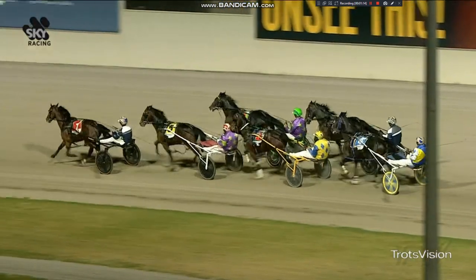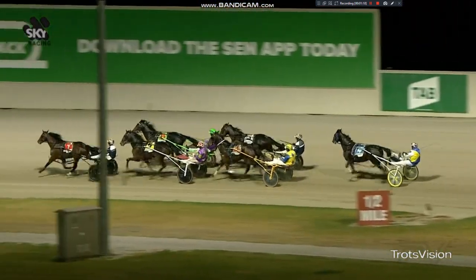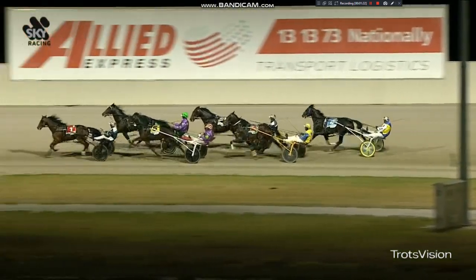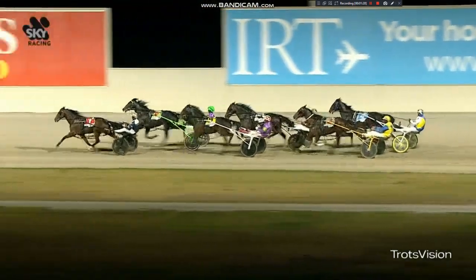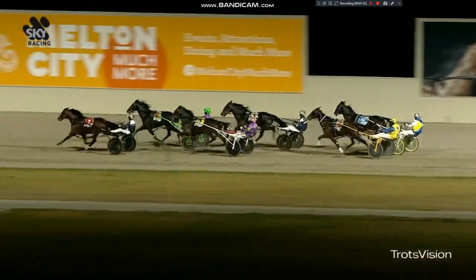Going to the 800 metres, the Highlight Reel in front by 4 metres — Stormy Woods. Hesitate gets closer. Apollo Storm, the Art Major cult also with Clayton Tonkin, got it wrong early but made up ground very quickly and now gets the 1-1 cart up home. In An Ideal World, 3 back the pegs, 40 Love 3 back the running line, 10 metres from the lead.